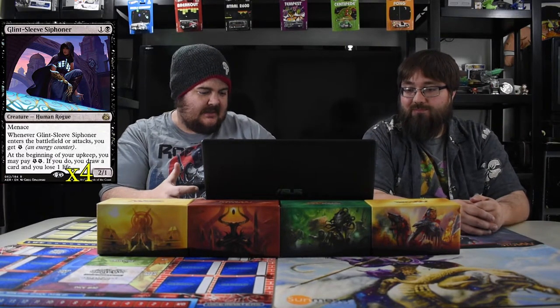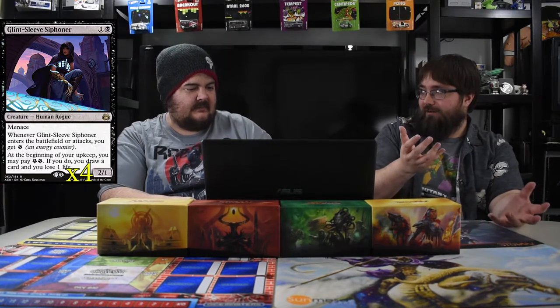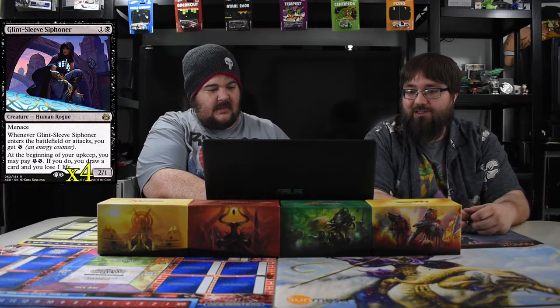Glint-Sleeve Siphoner — two mana, 2/1 with menace, a human rogue. When it enters the battlefield or attacks, you get an energy counter. At the beginning of your upkeep you can pay two energy — if you do, draw a card and lose a life. I did have a dwarf that produced energy on swings, but ran out of cards. Siphoner is your card draw attacker — she fuels herself, so you're good.